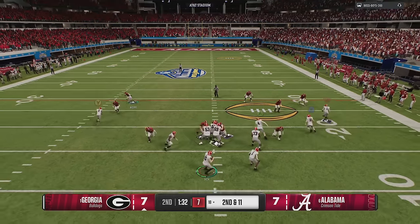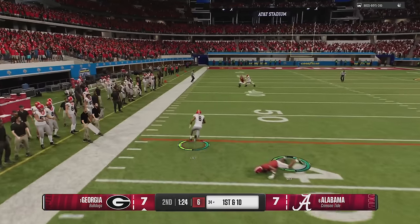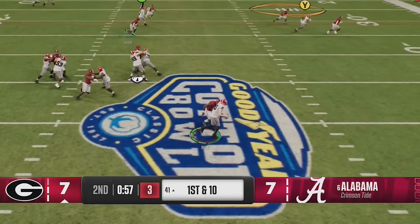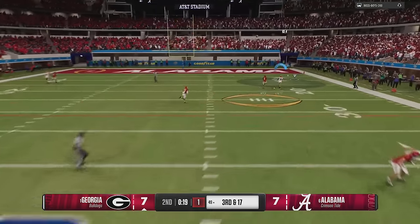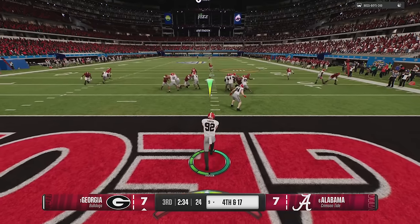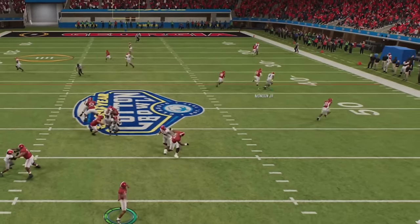Back on offense, this guy learns very quickly. The second I make the motion across, he users somebody in that area to make sure I don't get that corner route anymore. So I put the motion receiver in a zig and throw it to him on the short side of the field for a first down. From there I'm just trying to spread him out and beat him in the flats — we get an easy catch and run outside. But then he puts his outside linebackers in the flats, gets me for the sack, pushing me back to third and forever. With only 12 seconds left before half I basically just chuck it up — essentially ending the half. I get the ball to start the second half, but he locks me up again and I have to punt from my own end zone.